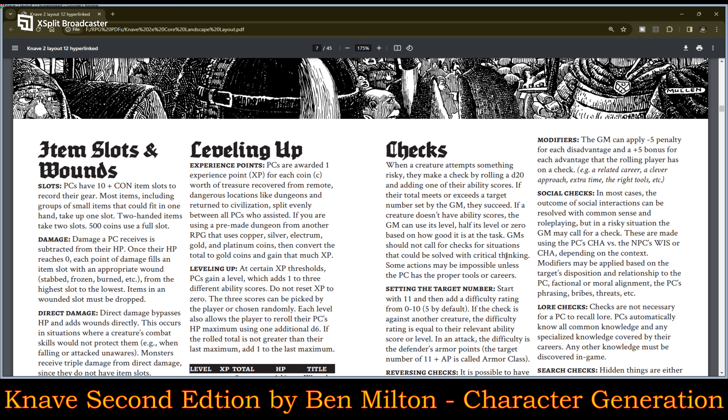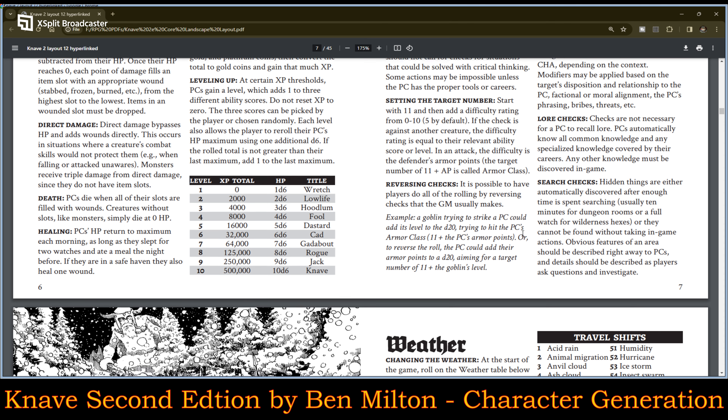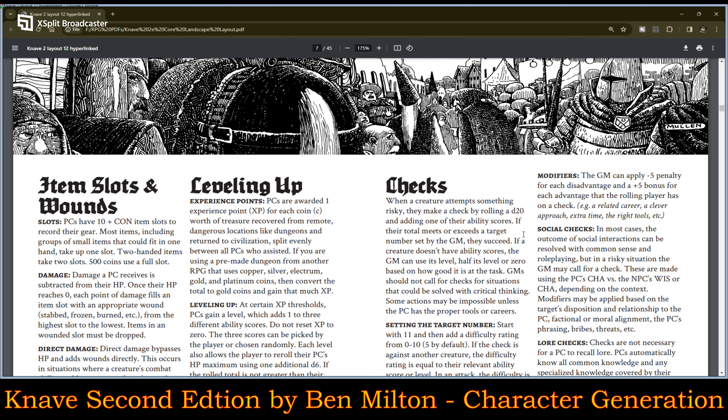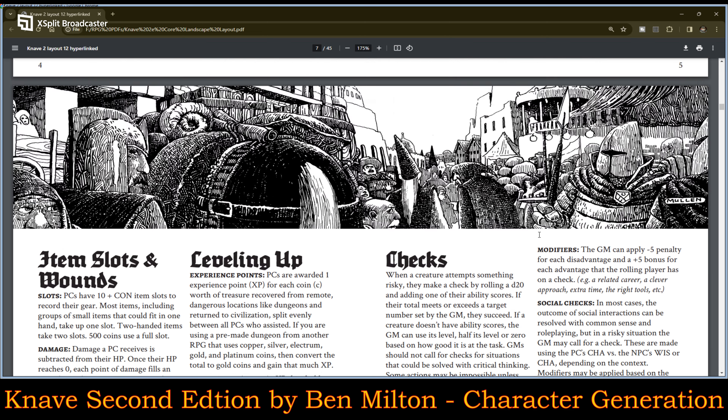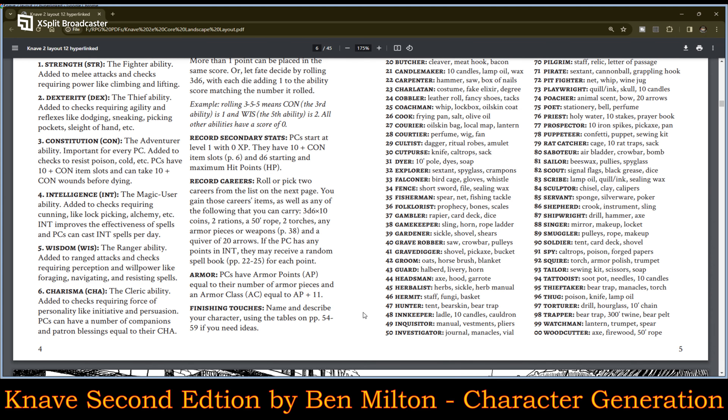Lore checks: checks are not necessary for PCs to recall lore. PCs automatically know all common knowledge and any specialized knowledge covered by their careers; any other knowledge must be discovered in-game. Search checks: hidden things are either automatically discovered after enough time is spent searching — usually 10 minutes for dungeon rooms or a full watch for wilderness hexes — or they cannot be found without taking in-game actions. Obvious features of an area should be described right away to the PCs, and details should be described as players ask questions and investigate. That page is more gameplay, but it explains how a character sheet works, so I include it in character creation.